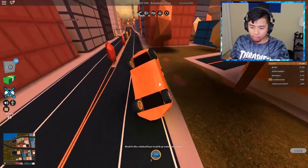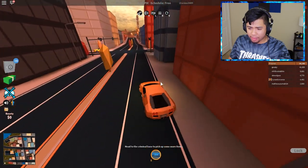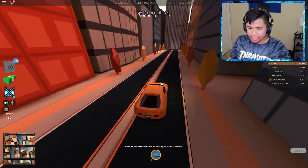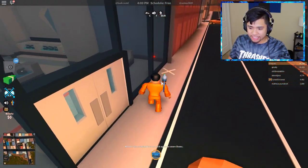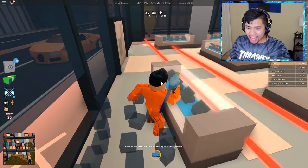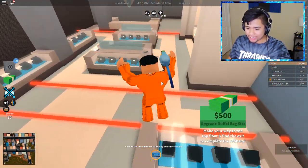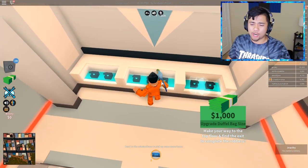Now that we have a key card, hopefully we can rob either the Jewelry Store or the bank because, guys, we need to make a little bit of money right now. We can't waste any time. Oh, is it open? It's open! There's no way — this is just chilling for me right now. What the heck? Nobody is here. It's just chilling open. Oh my gosh, there we go, guys! Let's get our full $5,000 and get on out of here.